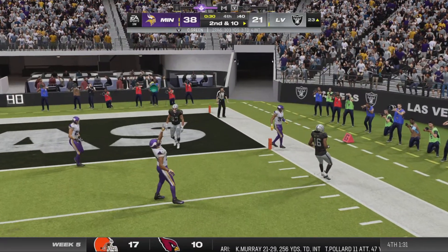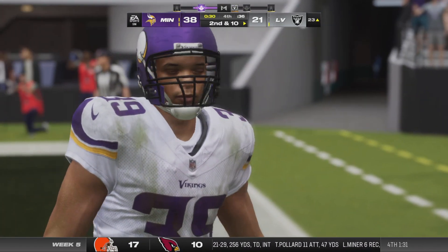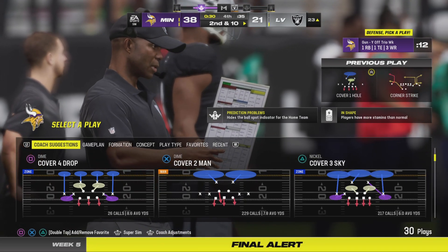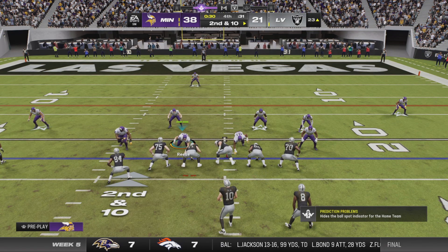His throw is incomplete — this could be the start of a nice stand from this defense. After getting walked backwards on this drive, come through with another one here and you have them staring at a third and long — that puts the defense in a position to dictate.